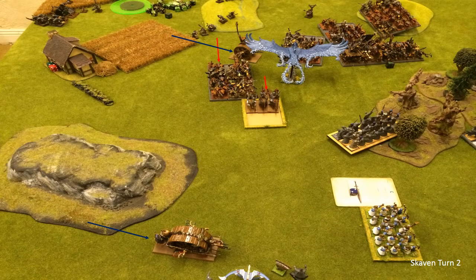Skaven Turn 2 is charge time. The rats have to charge my Reavers, which is what I was hoping for. I didn't expect the big Clan Rat unit to charge in as well, but I can't flee - if I do the rats pursue and redirect into Frost Phoenix, which means he's very dead. So the Reavers take it for the team. At the bottom, the Doomwheel flies across and tries to clip my Bolt Thrower but doesn't roll well - misses out. The Bolt Thrower is pretty much toast but maybe I can get one more shot off to take a wound off the Doomwheel.